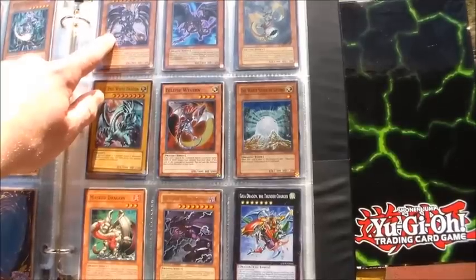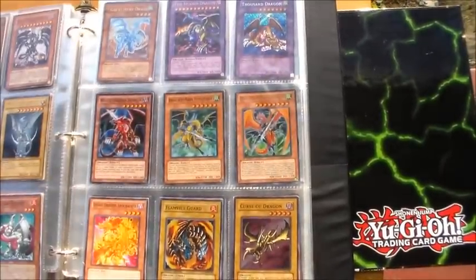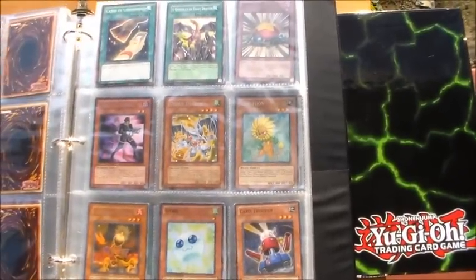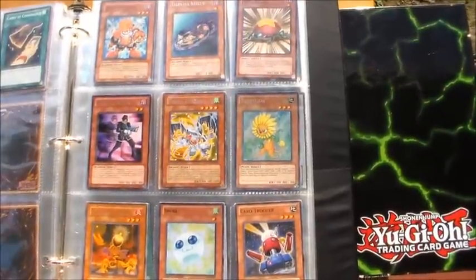There's an Ultra Rare, and then there are two Supers behind it. I'm considering making a Chaos Dragon deck though, so I'm still not completely sure if I want to trade that or not.